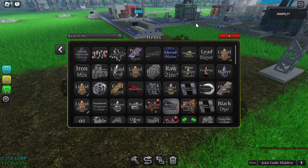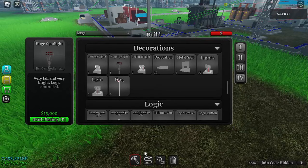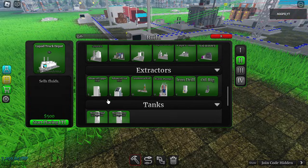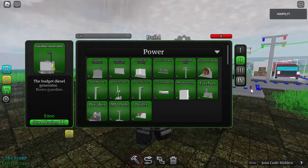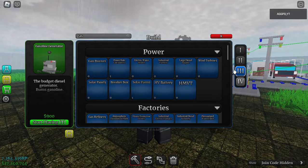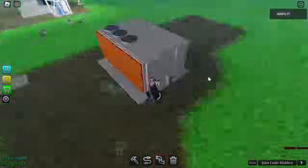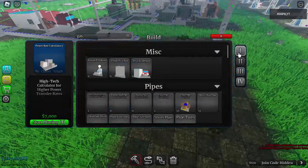For this we need refined gas. If we go to the recipes and search 'refine gas', here it is. Let's place the gas burner — it is in the third tier. As you can see, it requires refined gas and the water that we need to heat, and then it gives out hot water.